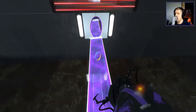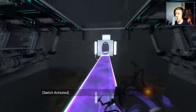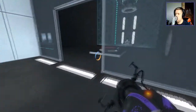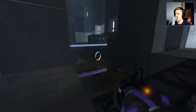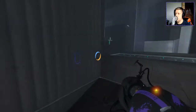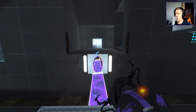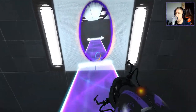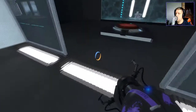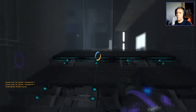Down here we have another button on our topsy-turvy bridge. Did I just disable that? I think it might have done. So we'll go up, up and away! We need to turn the portal around so we can use the top of the bridge. Like so. Careful not to walk through the portal, or else that would be insta-death.